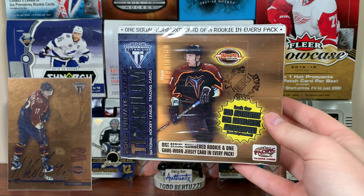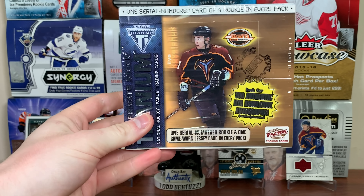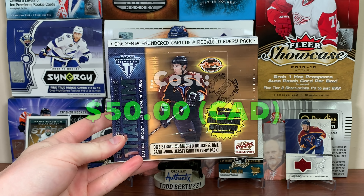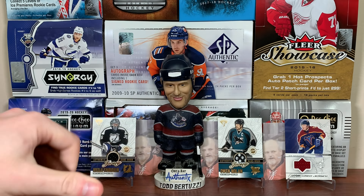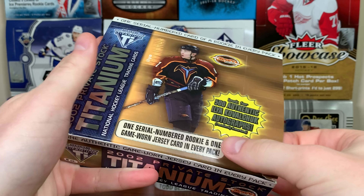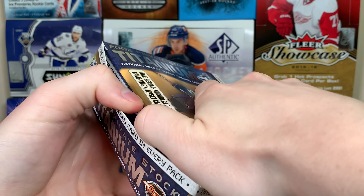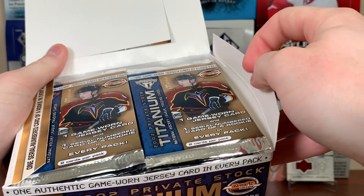The big draw for this set is the 500 authentic Ilya Kovalchuk autographs randomly inserted — that's your chase card, hopefully we pull that. This box cost 50 Canadian, so let's get right into it. It's a really light box — there's probably a lot of padding in here because there's only eight packs and only 16 total cards.